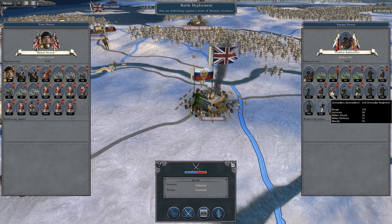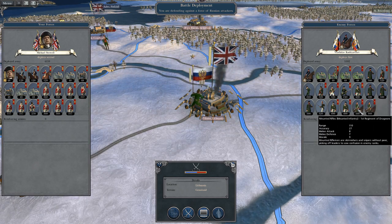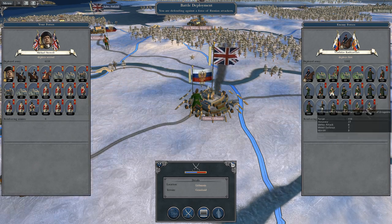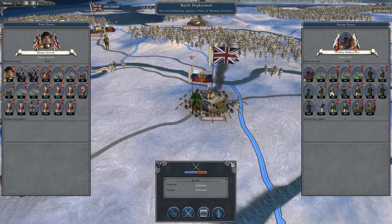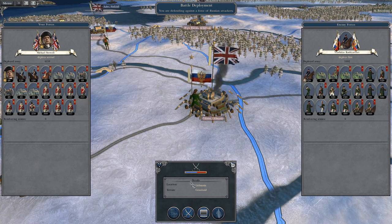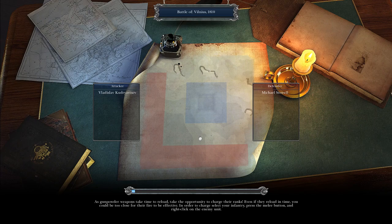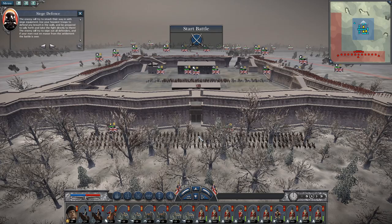To round off where we left off, we have a Russian army forming up to assault us. I'm a bit concerned because we've got lots of artillery for defence inside the fort. I might have to deploy artillery outside the fort — at least my foot artillery. We'll have to see what the terrain is like and which angle they're going to attack from.